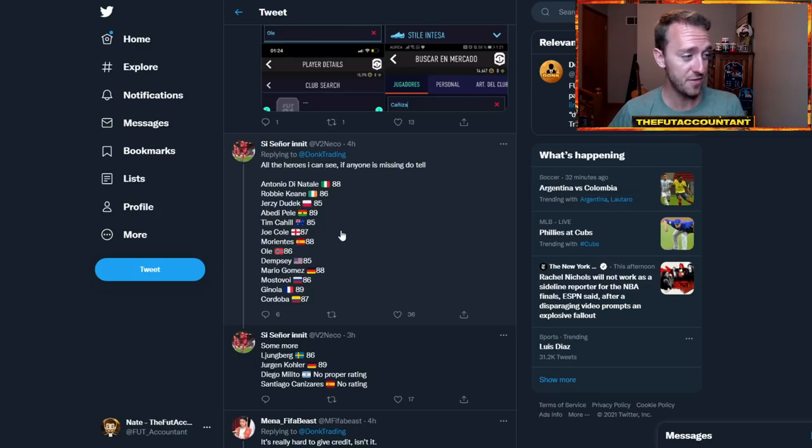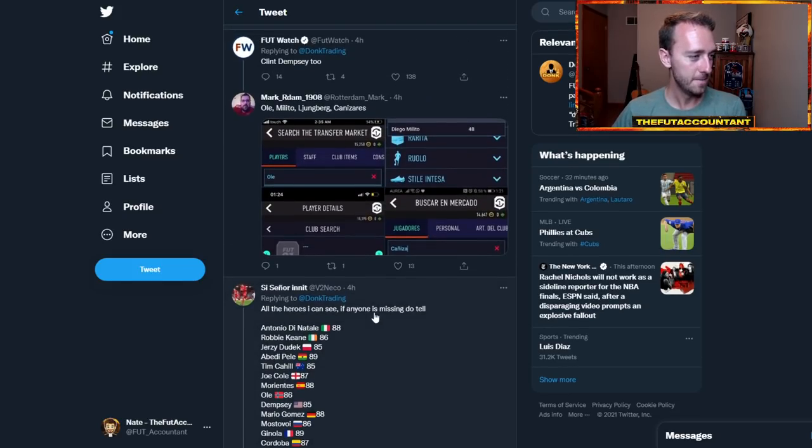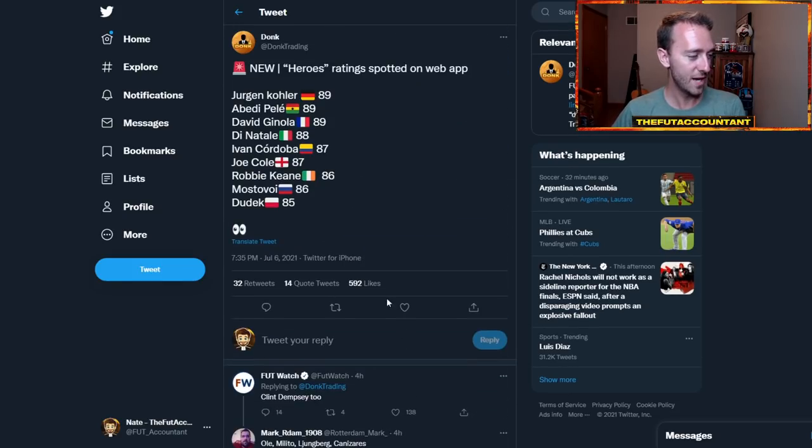Robbie Keane — come on you Spurs! I think a lot of people are stoked for Tim Cahill, a lot of the Aussies are very excited for that one. Ole Gunnar Solskjaer, 86 rated card. Clint Dempsey, Mario Gomez, Ginola, Ljungberg returns as well — he used to be a legend in like FIFA 16 and before. Diego Milito. There are just tons and tons of names of these cards that are now showing up on the web app and searchable on the market with ratings.